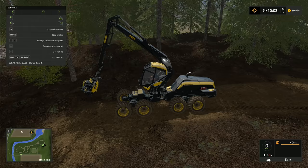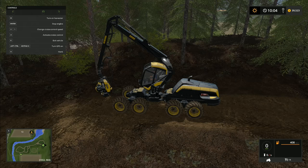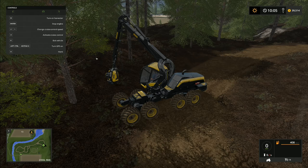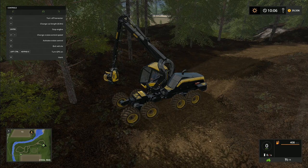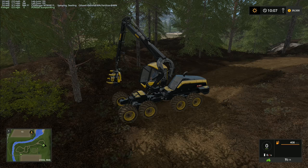We press F1 first of all. I use the mouse for all the controls on this machine - I've got my joystick set for other ones but on this one the mouse is quite sufficient. What we want to do is turn the harvester on. The cut length at the moment is one meter, so I want to change that - two, three, four, five, six, seven, eight. Eight is the highest you go, then it cycles back to one. There are mods that chop trees longer, but for now we'll stick with eight meters.